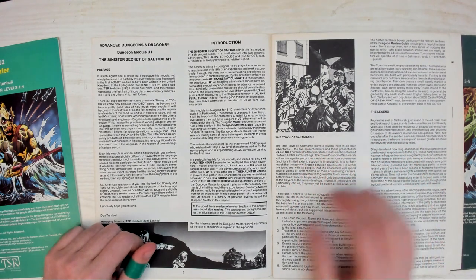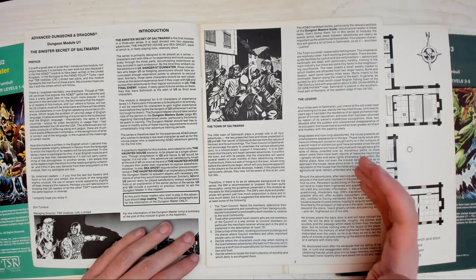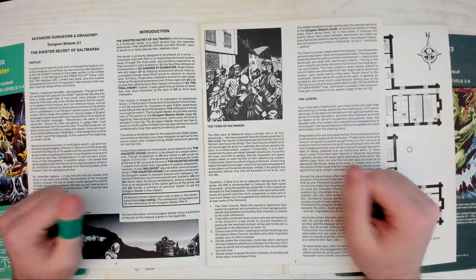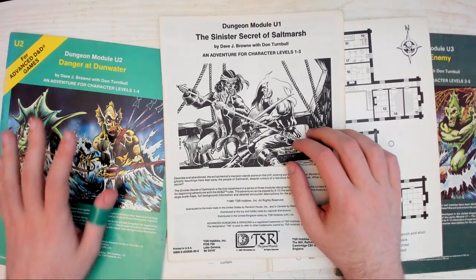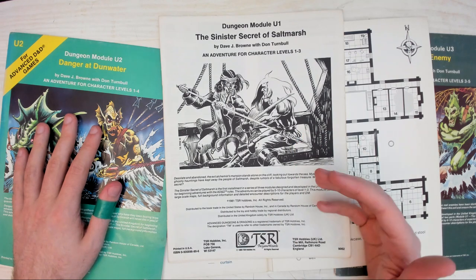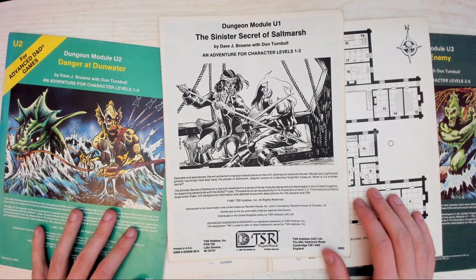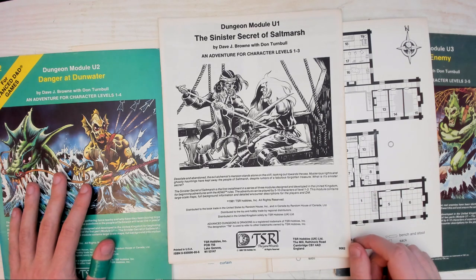Despite Don's assurances, writer Dave Brown was clearly very afraid that an American audience wouldn't understand the adventure, and put in a lot of explanation for the DM about how to approach the encounters and get the party back on track if it all went wrong. That makes it sound really railroad-y but it's not. The second and third modules give the players set objectives — how they achieve those, or fail to, is entirely up to them. The first adventure is by far the easiest to run as a one-off. Wizards of the Coast just announced they'd be redoing the U-series for 5th edition in Ghosts of Saltmarsh. I'm hoping they've understood the flow and central tension that makes these modules special.